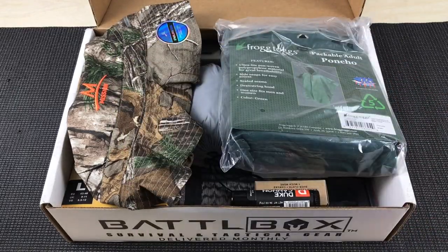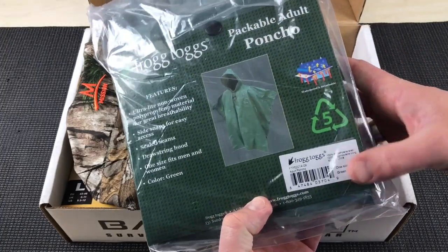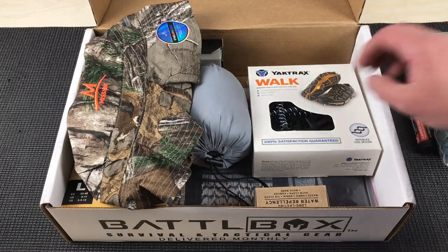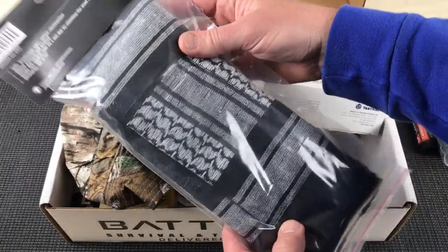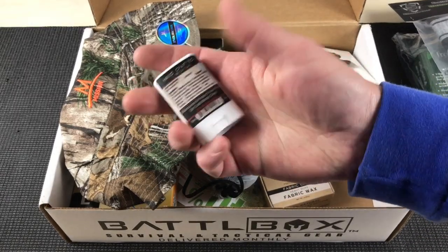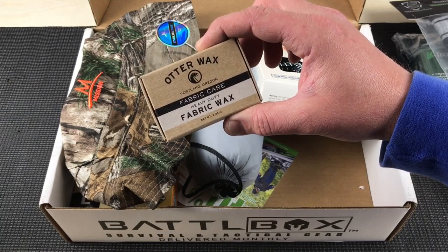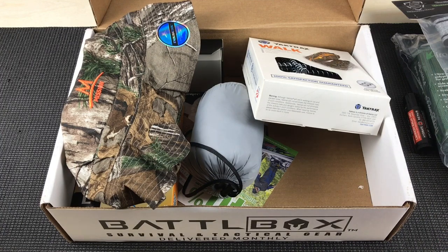At the basic level, the first item is the Frog Togs Adult Poncho — one size, green. Then you have the Duke Cannon Tactical Lip Bomb, the Five Star Gear Shemagh in a cool gray and dark gray color, the Joshua Tree Winter Face Stick which is a sunscreen that also helps with wind protection, Otter Wax Heavy Duty Fabric Wax to seal gear up, and a Ready Man Basic Subscription Renewal — a $10 value. So that's your basic level. Moving up to the advanced level at $50.